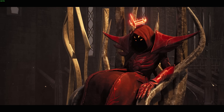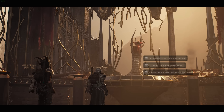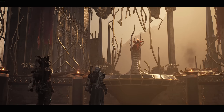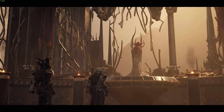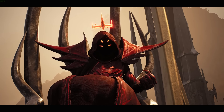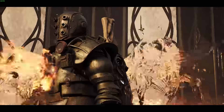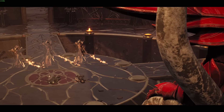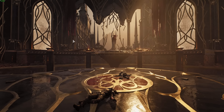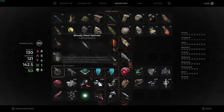Spoiler alert — I'm going to show you the cutscene, which is actually really cool, so if you plan on doing this maybe watch it in-game first. Once you give him the tribute, he says: 'I will accept your tribute as one who serves... it is the law of the fae that I give you this in return, and by my law, foreigner, I also give you this.' After the cutscene, you get a Bloody Steel Splinter that was shoved into your back.